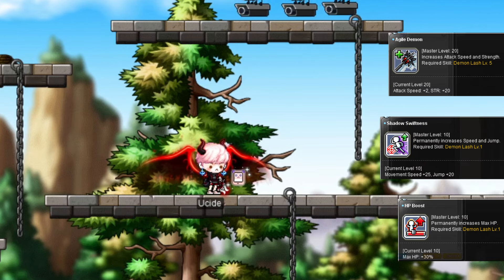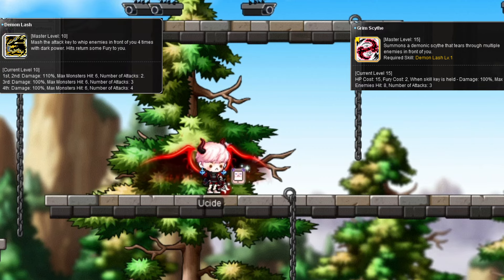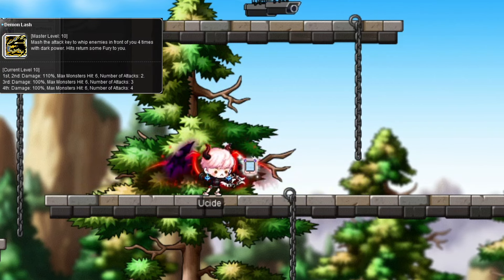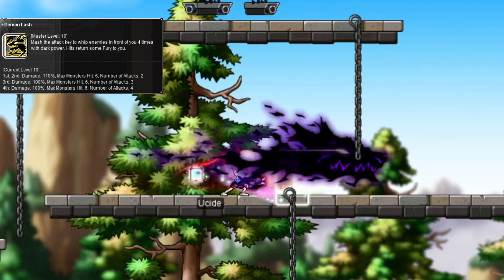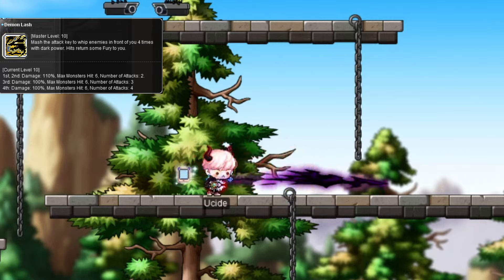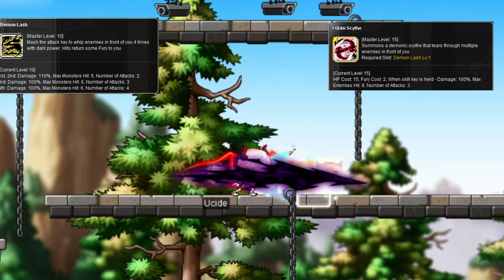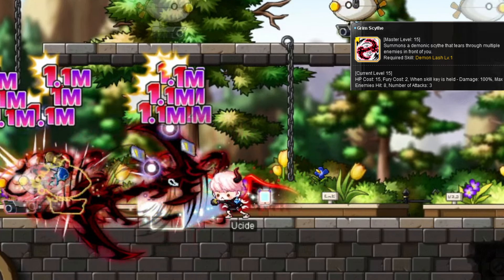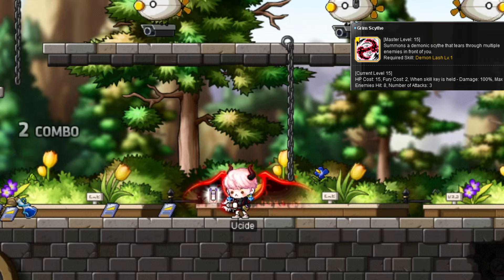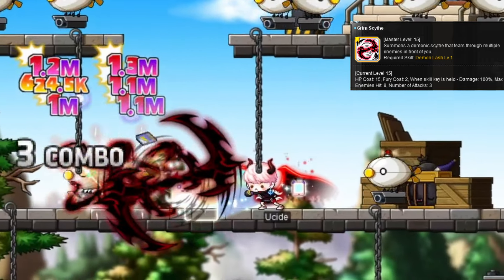First job has a few passives for max health, attack speed, strength, movement speed, and jump, and two attacks. Demon Lash costs nothing and replaces your normal attack entirely. Every hit that lands on enemies restores some of your Demon Fury, which is Demon Slayer's equivalent to mana. It mobs, does pretty decent damage, and looks cool. The second attack, Grim Scythe, is your first skill that costs Demon Fury. Hold it down and it spins in front of you for about 4 seconds. No cooldown, just click it again whenever you feel like it.